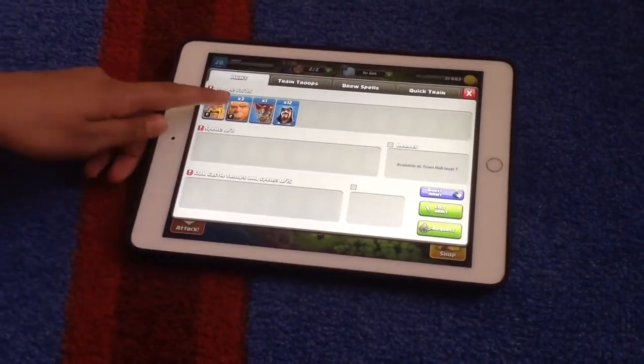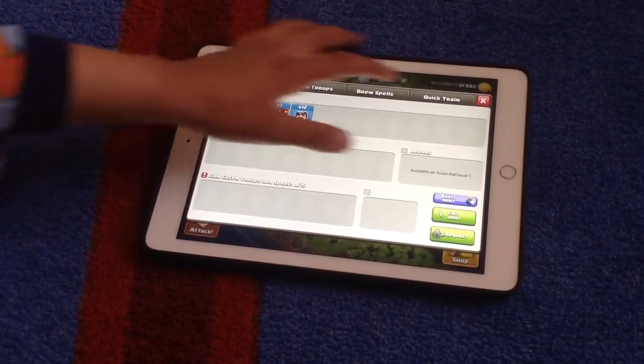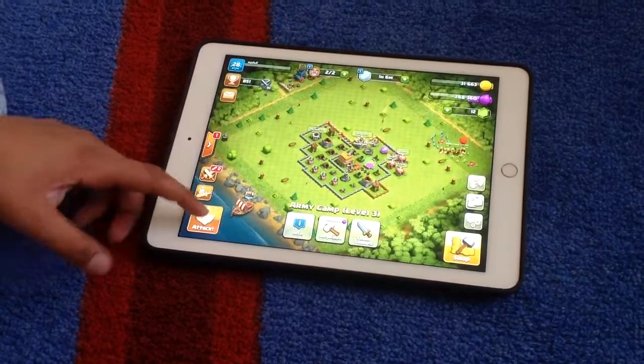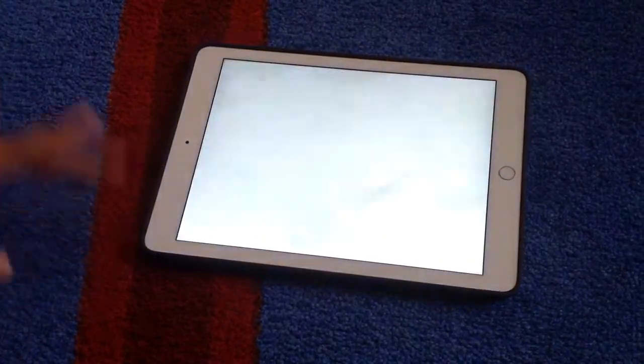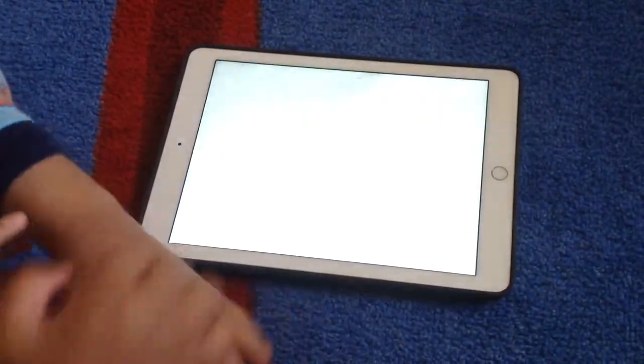This is our army camp. We have 9 Barbarians, 3 Giants, 1 Balloon, and 12 Wizards. You need to have gold to actually do a battle. You can push that icon to go to other battles.